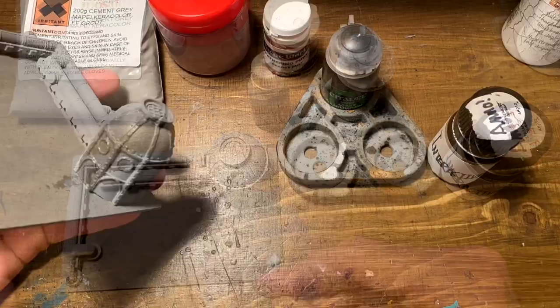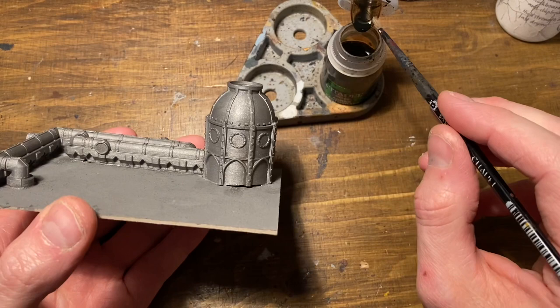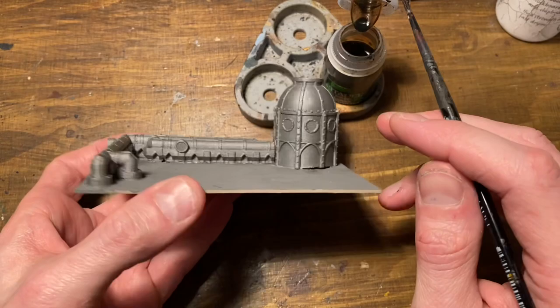Starting the metallic base coat with Leadbelcher going on with two thin coats to keep it nice and even. The classic two thin coats later and the metallic has gone over the grey primer really nicely. Now it's just time for an all-over wash with Agrax Earthshade to add a nice bit of contrast, because the key with this sort of scale is you need a lot more contrast and a lot less subtlety than you do on a normal miniature scale.